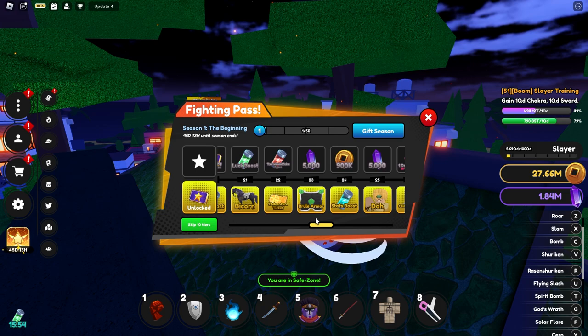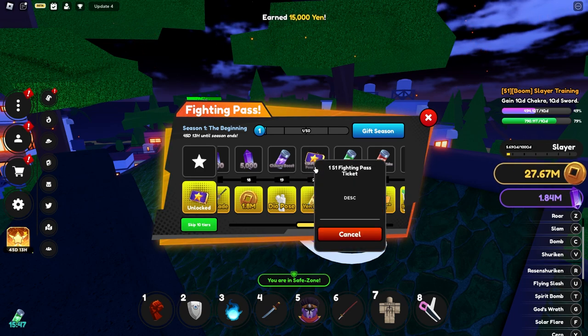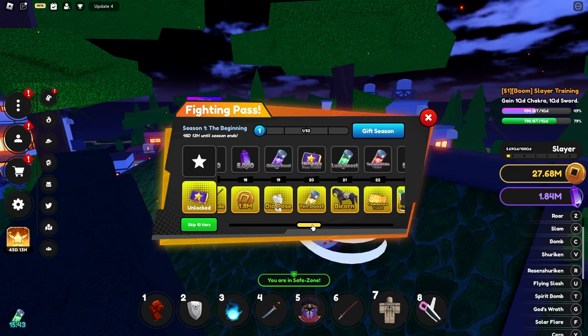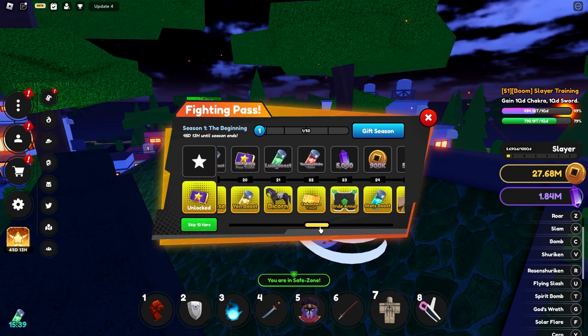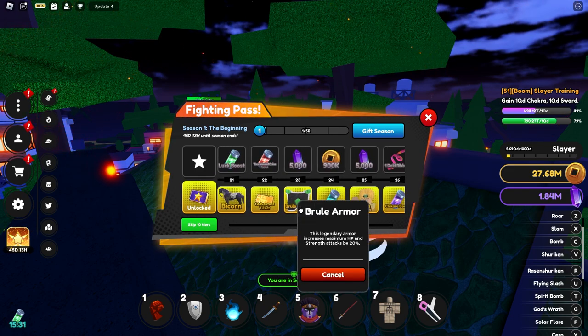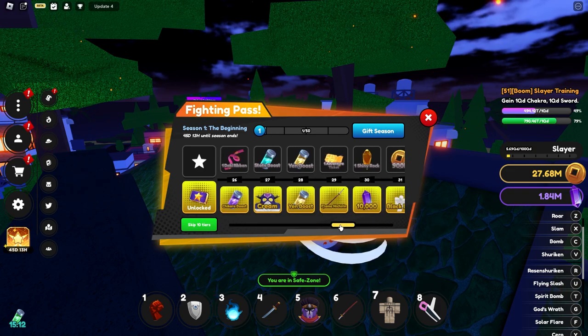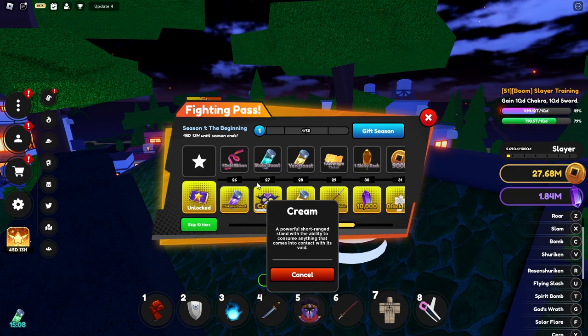Another pose. Season one fighting pass to get at tier 20 — what? Luck boost, Bicorn — I pretty much bought that for no reason. A mount, Broly armor — that's legendary armor, increases maximum HP and strength attacks by 20%, nice. DIO increases all strength attacks by 20% and has a 2% chance to stop time whenever the user is hit — that's kind of nice. And then Cream — a powerful short-range stand with the ability to consume anything that comes into contact with its void.